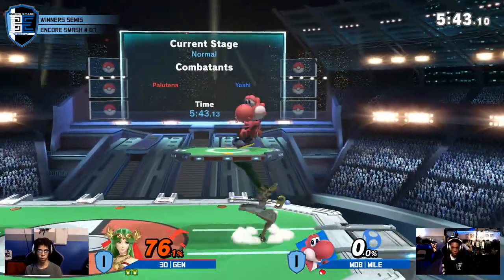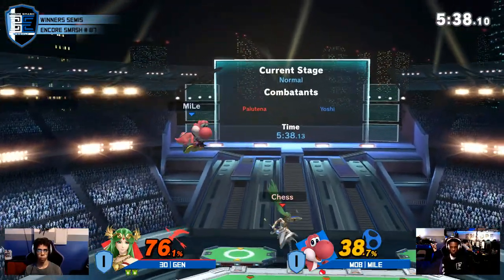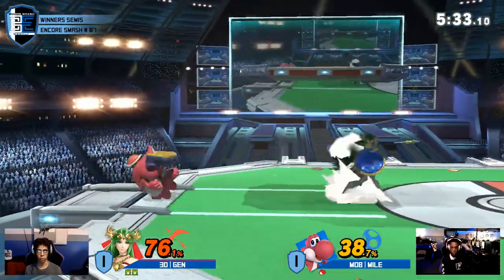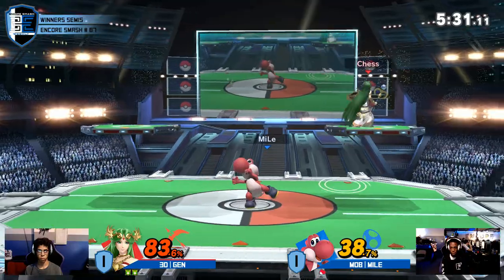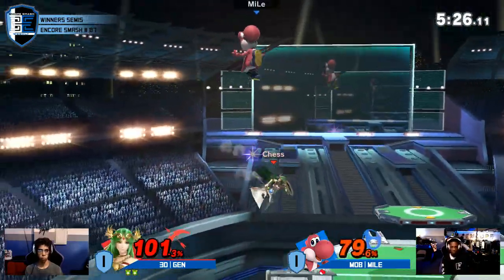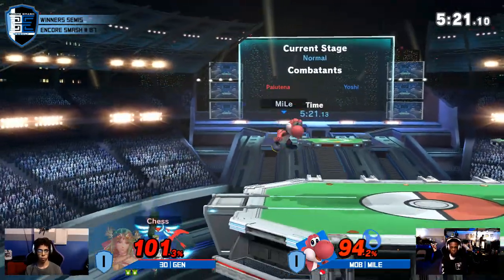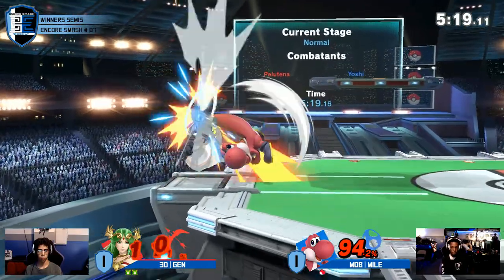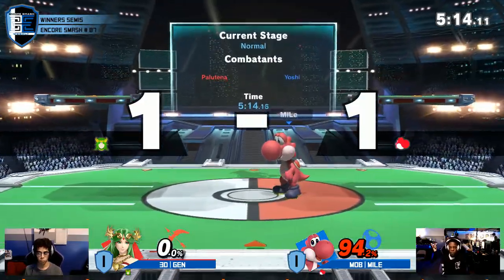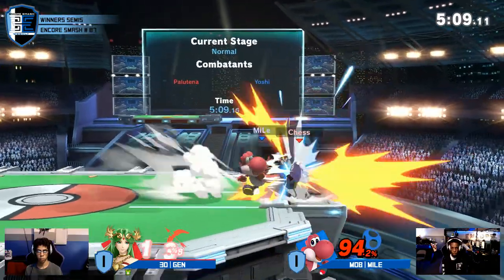When you're Yoshi, you want to be egging off stage, but you have to be careful and mindful. Now he's down a stock and already eating this massive combo. This is when Jens is going to start playing his game — focusing on living and avoiding all of Yoshi's kill options while staying aggressive. Miles is already at 100%, and Palutena absolutely has plenty of ways to take his stock at this point.